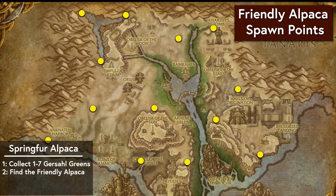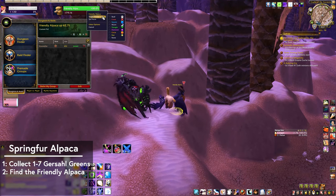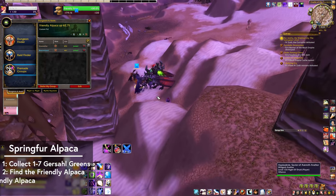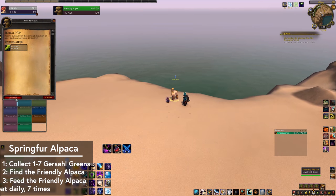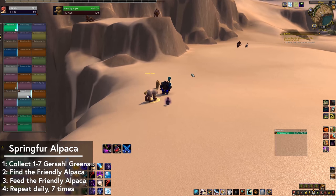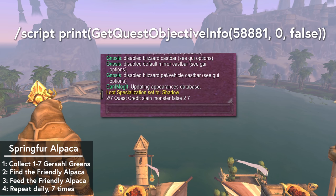Next, you'll need to find the Friendly Alpaca. It'll spawn in one of these spots around Uldum. It only stays for about five minutes or so once it's up, but the respawn is pretty quick at five to ten minutes. Keep an eye on the group finder for raids that have found it or are searching for the Friendly Alpaca — a group can park people on every spawn point and call out when and where it spawns. Once you've found the alpaca, complete its daily quest by feeding it some greens. You can do this once per day and you need to do it seven times to get the mount. Don't worry about skipping days — it's seven times total, not necessarily in a row. To track your progress, you can type this script into your chat log and press enter. I'll put it in the description in case you want to copy paste — it'll print out a counter of how many times you've fed the alpaca, so you know when to get excited.